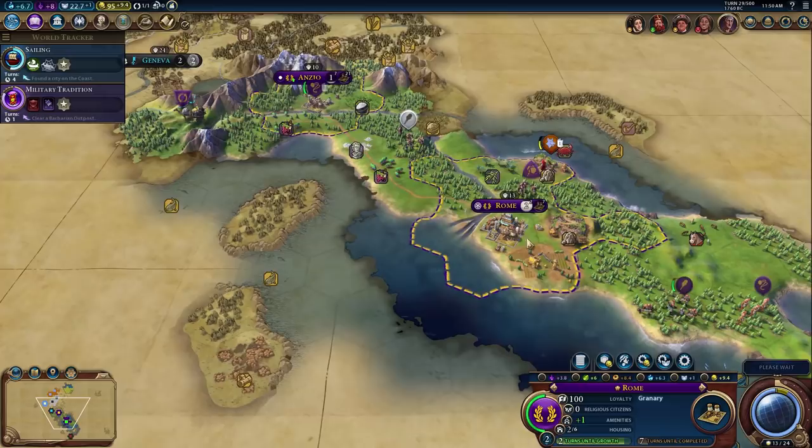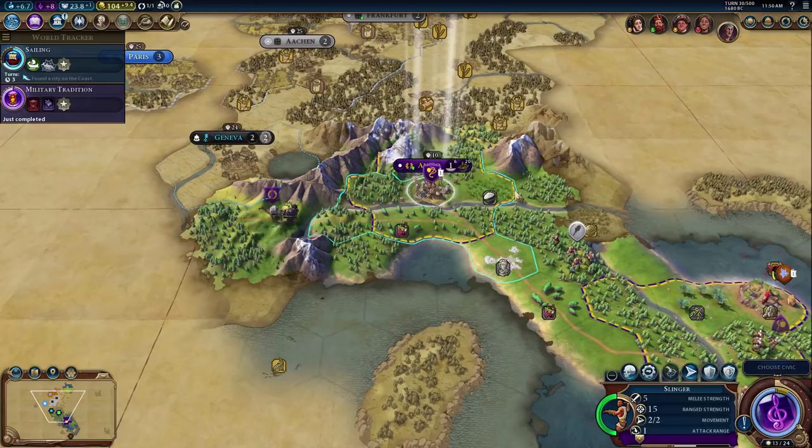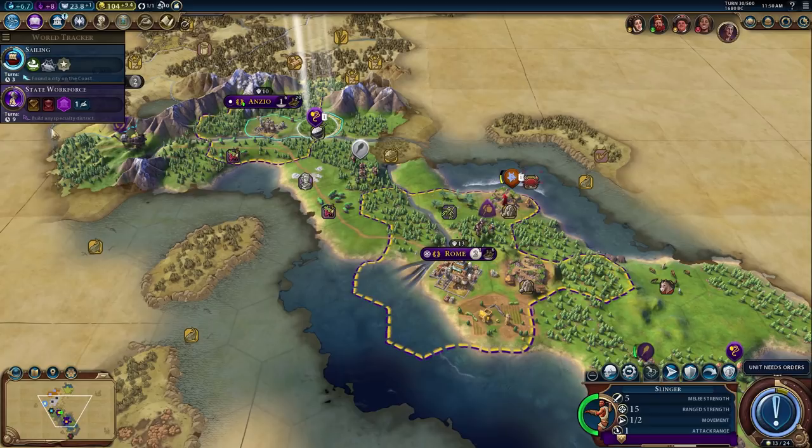We could grab production towards specialty districts, but not really interested in either. The unit is at full HP so let's bring it out to see what's happening in that direction. We'll probably grab State Workforce. We could go for the Oracle — don't think we care. Let's grab it and build any specialty district, but unfortunately we can't build specialty districts until we get to at least six population.